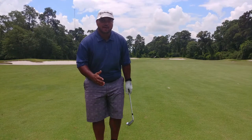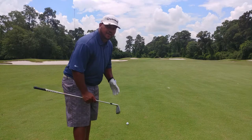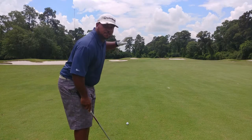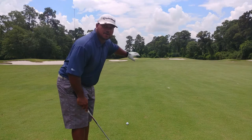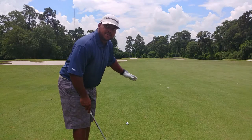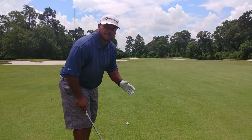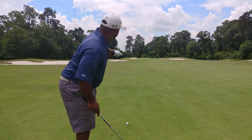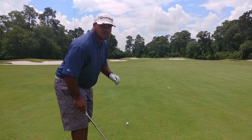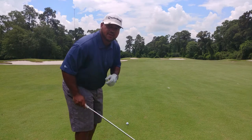Here we are — I'm in the middle of the fairway, got an approach shot coming up. I got 152 to the flag. For me that's going to be a 9 iron. As you can see, there is plenty of trouble here — bunkers everywhere. So what you want to do is ask: where can I miss? The miss here is the right side, no ifs, ands, or buts about it. Even if I'm in a bunker, I have plenty of green to work with. Look at the flag — it's tucked on the left side. I do not want to go at this flag. This is just a center of the green shot.